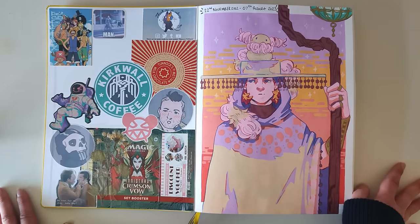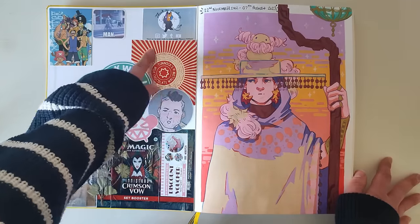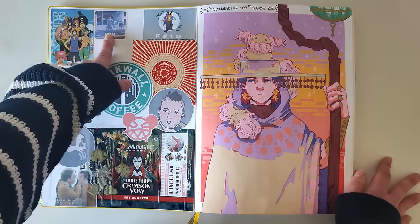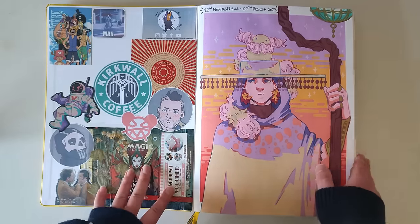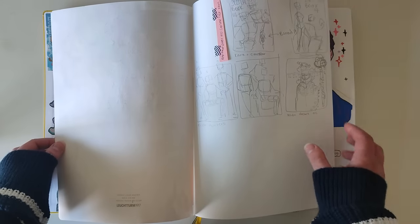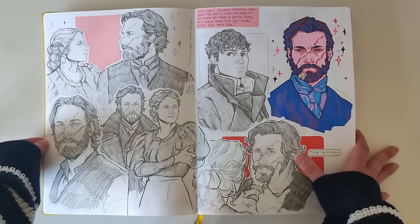My brother and I got some Magic the Gathering cards for the first time, which was fun. There's a thank-you card from Fortnum's, a marshmallow chocolate treat thingy, Call of Duty, my spaceman, One Piece, Moon Knight, Always Sunny, and a voucher. This page is usually really awkwardly stuck so I use it to plan out the title page — you can see I have multiple, and then this is the one I went for.